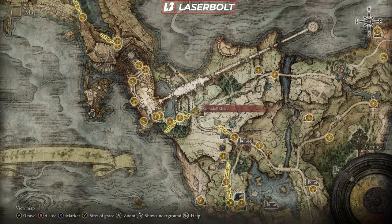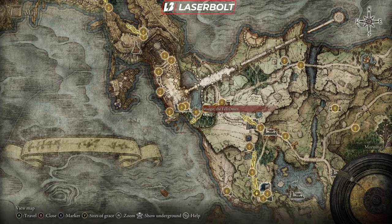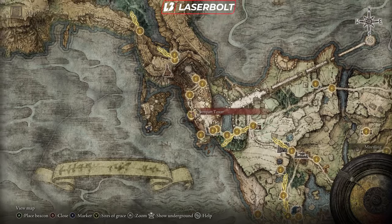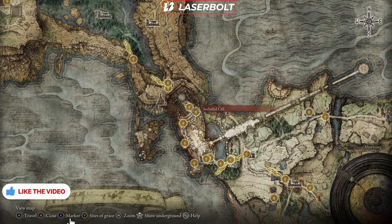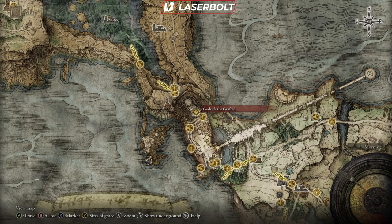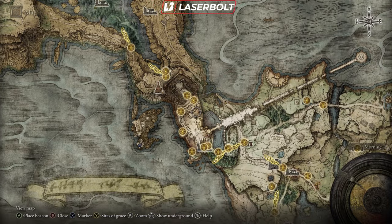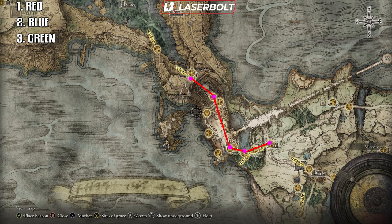After completing the bottom portion of the map, go back to the Stormhill Shack. From here, loop around, picking up sites of grace, and make sure you get to the marker — the Fell Omen — as the main checkpoint. Once you get to that main marker, enter the big castle area. There's a lot of exploration here, but the end goal is to reach Godric the Grafted, your first major boss battle. After completing that fight, you'll end up at the Lake-Facing Cliffs.